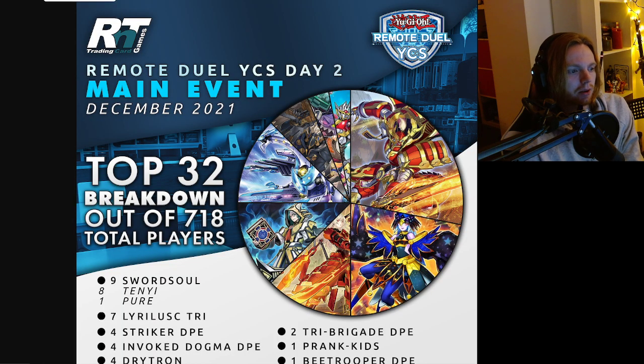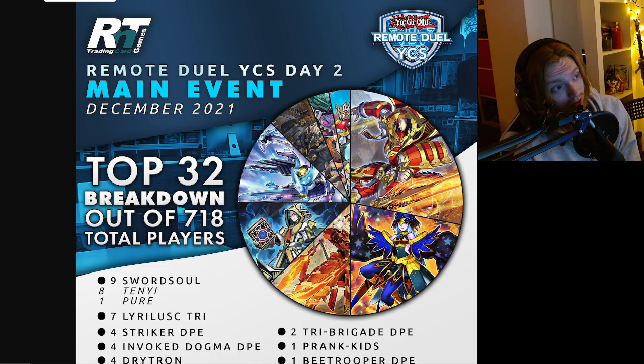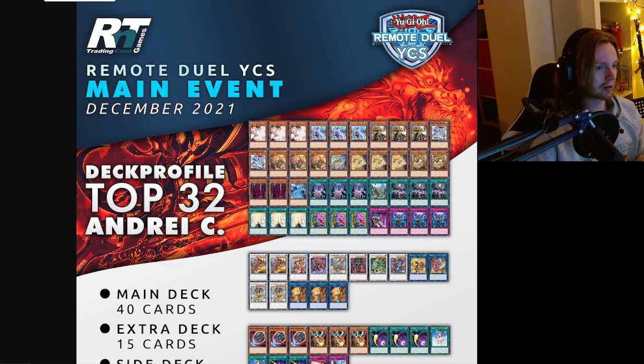Top 32 breakdown — after the last two rounds of Swiss — shows nine Swordsoul, eight Tenji and one Stellar Knight list, seven Drytron. Out of the 100-plus Drytron players, only seven made the top cut, which is a pretty bad conversion rate. There were also a couple of Invoked, Dogmatica, DPE Striker, DPE Drytron, B-Trooper DPE, and Prank-Kids. About 30% of participants played DPE in their deck.